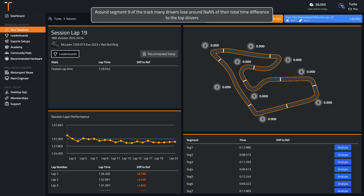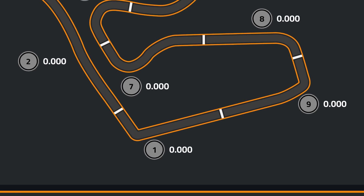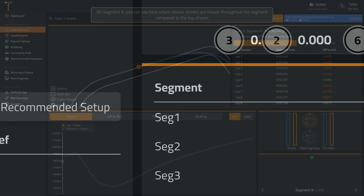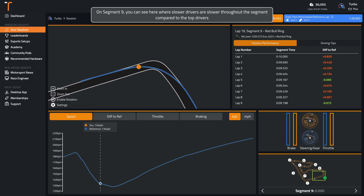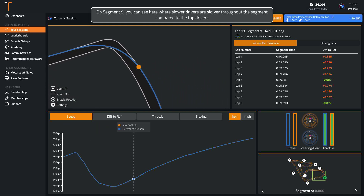Around segment 9 of the track, many drivers lose around a percent of their total time difference to the top drivers. You can see here where slower drivers are slower throughout the segment compared to the top drivers.